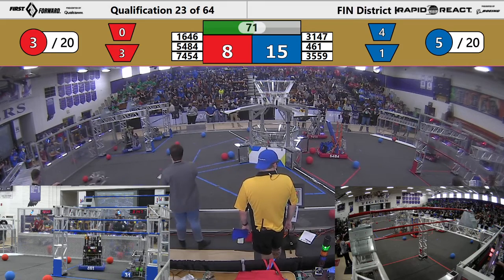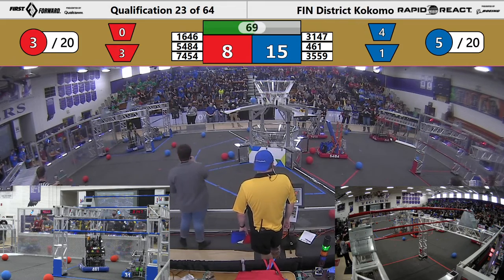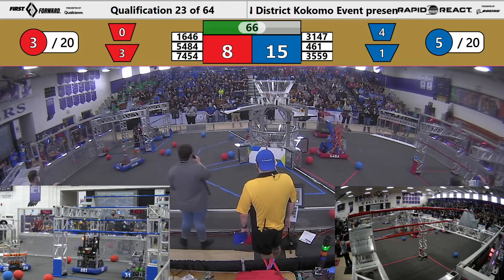However, unencumbered, their partner on blue — 3559 — puts a cargo into the upper hub for the Blue Alliance.